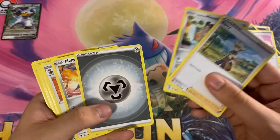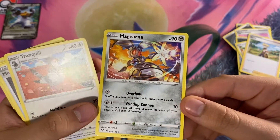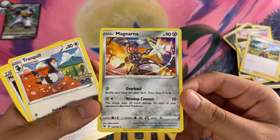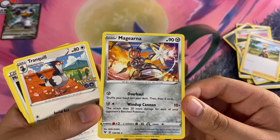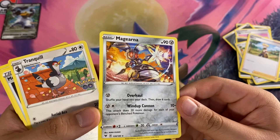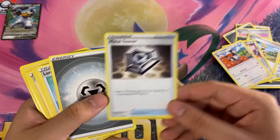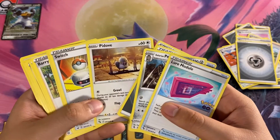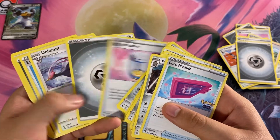Berry, Galarian Meowth, Metal energy, Magearna from Vivid Voltage — I believe this was a holo, so this is a non-holo variant. Shuffle your hand into your deck then draw six cards, pretty good. Klink does 10 damage and 20 more for each of your opponent's Benched Pokemon — not bad. We have one copy of Metal Saucer, which is going to be good. Another Lure Module, Switch, Cobalion, Magearna, another Egg Incubator.